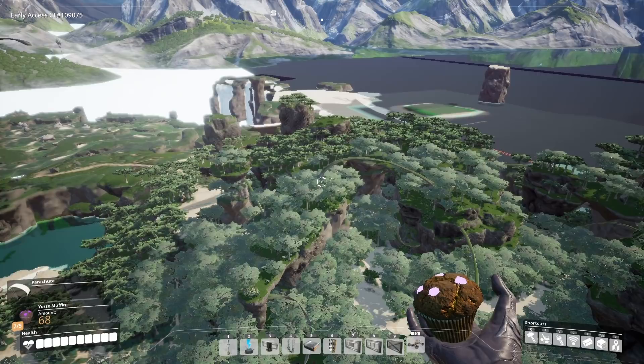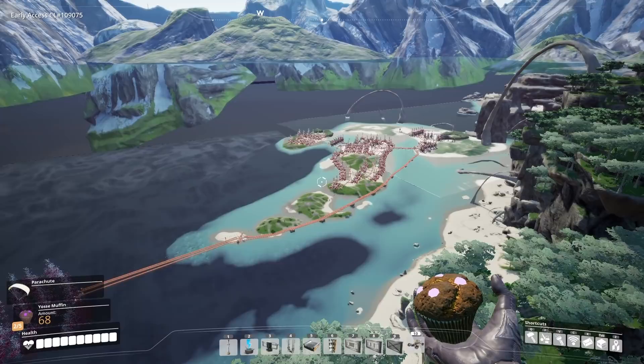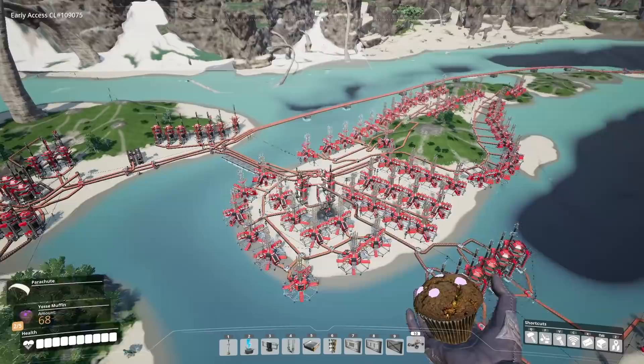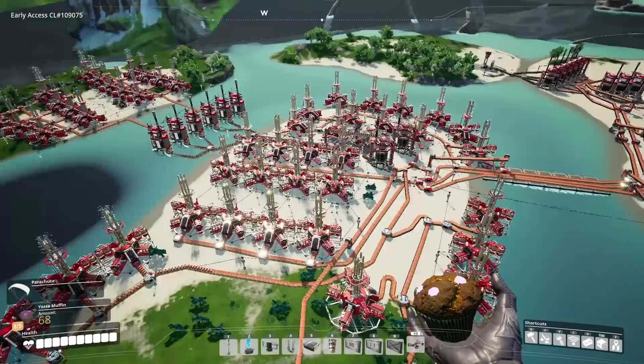Because the map actually loads underneath us properly, so we won't fall into the void and die. Now, admittedly, it's still kind of close — it gets a little spooky sometimes, but we get to where we need to go. Like we can get over to that biome, and more importantly we can get over to our fuel power area too. I'm just so happy that we got the game running again properly.